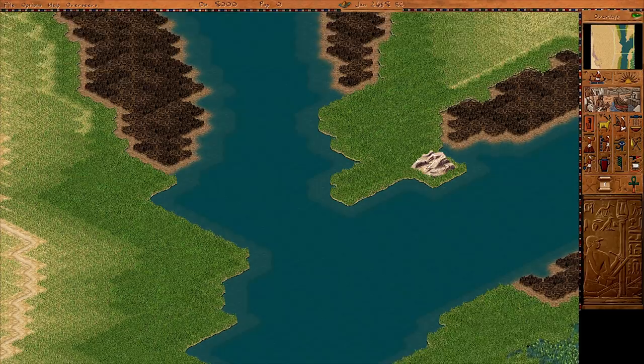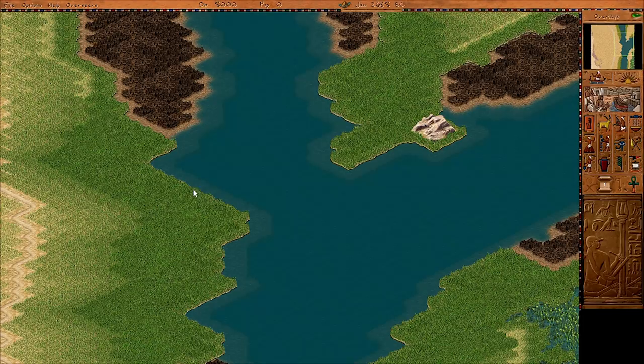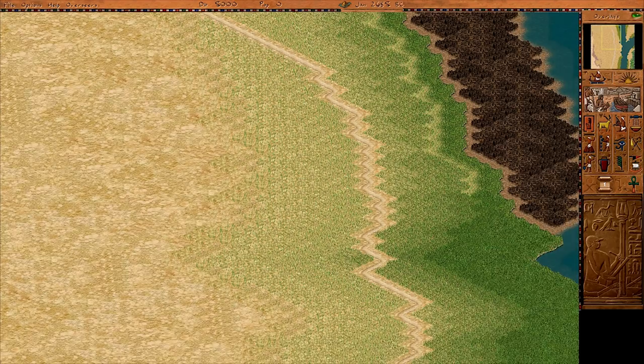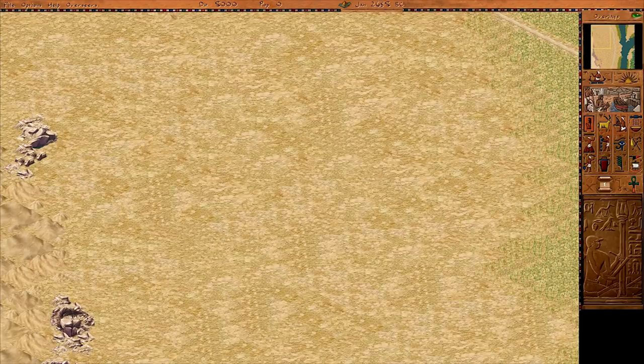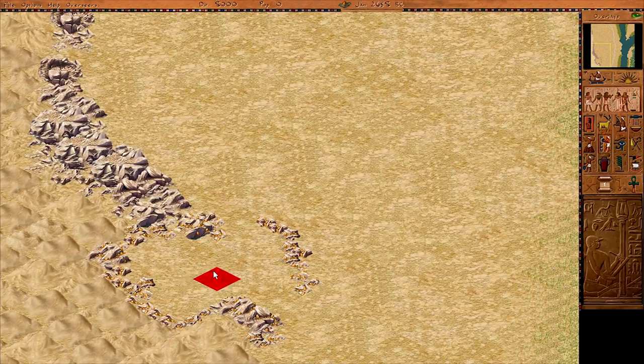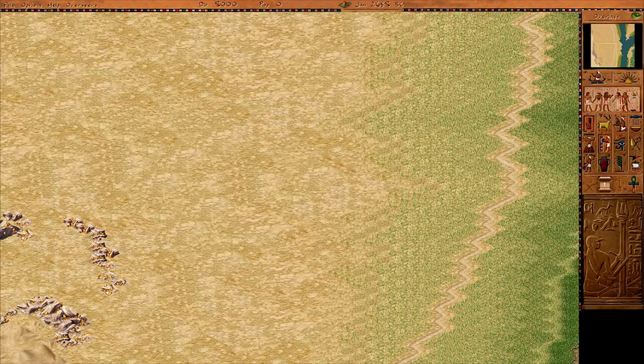We've got just some thin slivers of farmland — it seems not much at all. A few reeds on the far side, and honestly not a lot of flat coasts. Nice fish over there, though, centralized, which is good. There's some ore here — gold mines! It looks like we can fit quite a lot of them around here, so that should be a great source of early income.